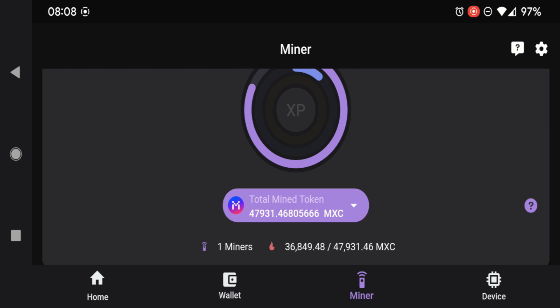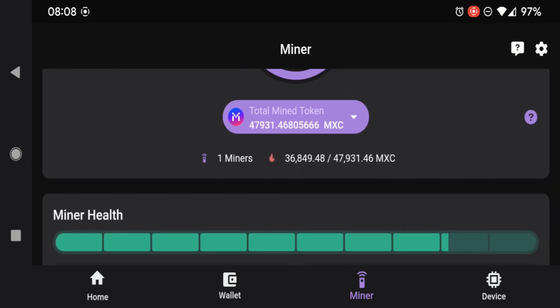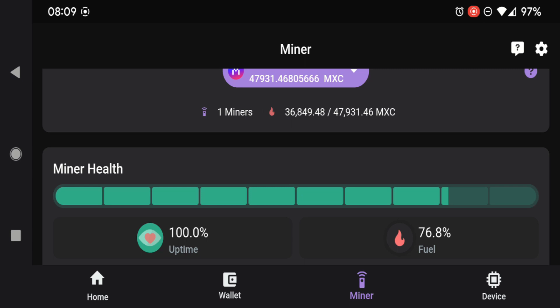In reality, the potential of the miner was that it mined 47,931 MXC tokens — and this is just with one miner. My current miner health is at 100% uptime and 76.8% fuel. The degradation in the fuel is because of that hacking incident; had I not been hacked, the miner would have worked at optimal performance with 100% health, mining at its full potential.